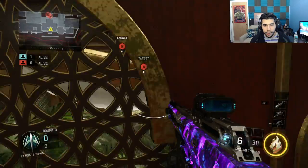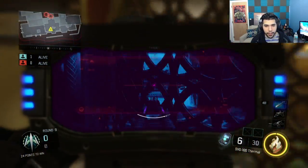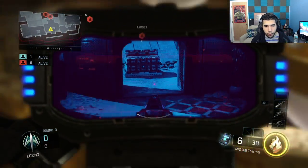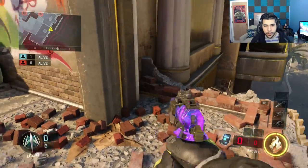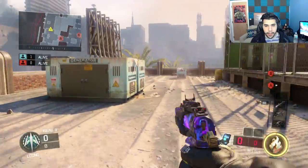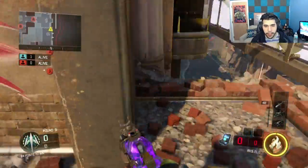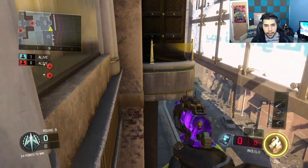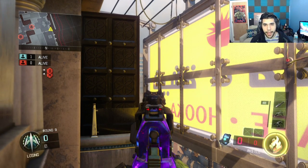A cool trick: you can actually see through these holes in the wall, which is really useful if the bomb is down and you're trying to check whether the guy's on it. You can even jump high up and watch the bomb — really useful. Another good corner: people don't expect you to be there. They expect you to be back in palace or somewhere else, not in this random corner. It's very hidden, you can pretty much hear inside palace, and you just watch your front.